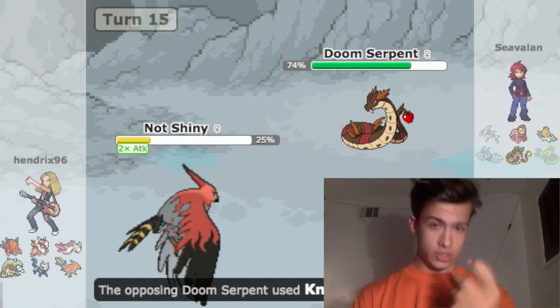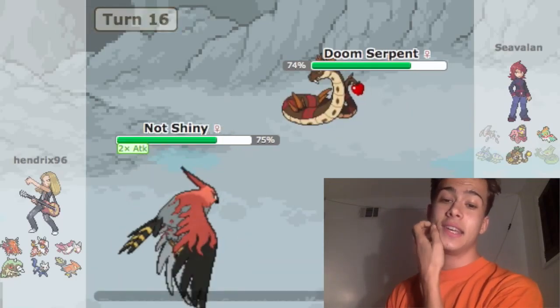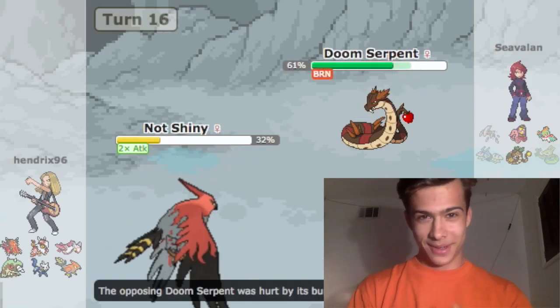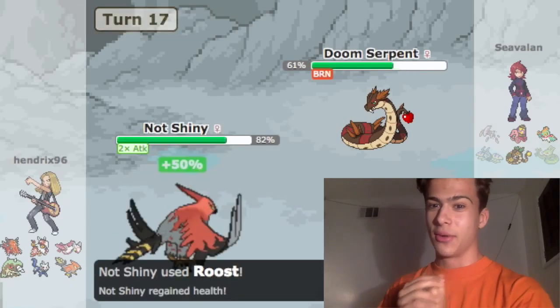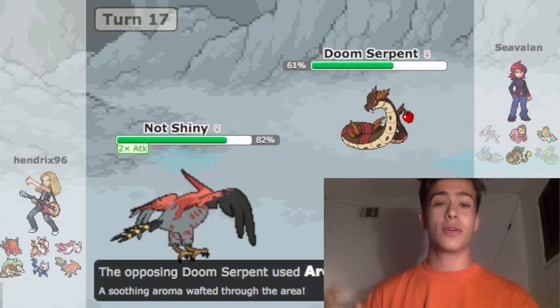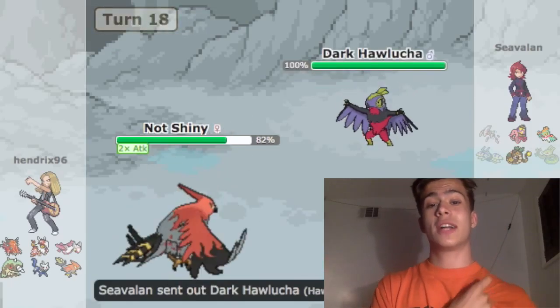I get another Roost off and he goes for Knock Off again. This time he gets a burn from Flame Body. Now that's Flame Body coming into play, which wasn't supposed to happen but it doesn't matter. I get another Roost up, he's burned, and he goes for Aromatherapy which gives me a free turn. I go straight for Brave Bird and it one-shots his Hawlucha.